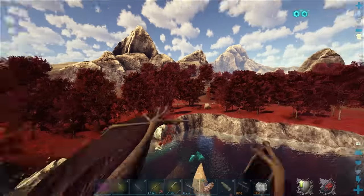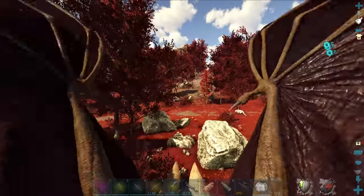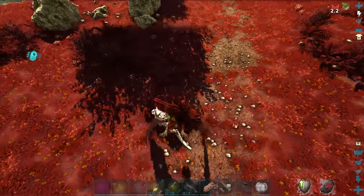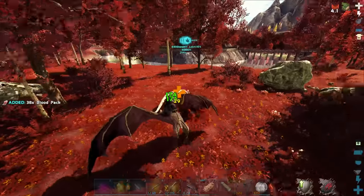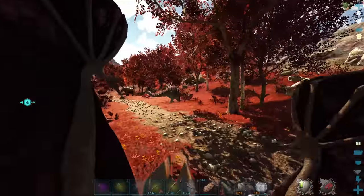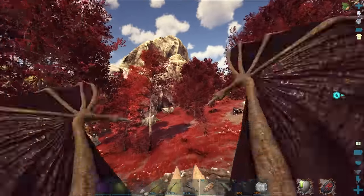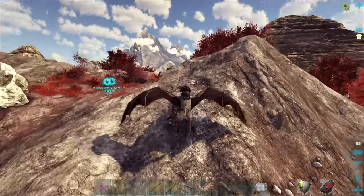There was that other one but it was a low level beside that Thylacoleo. I should quickly gather some blood from some creatures here because I'm going to need about 600 blood. I want to make sure I have it all when these guys are ready to tame. Freaking bleed on these dudes is insane. Got 43 blood. What is that over there - a mammoth? I think if we can find one more good level I'll tame all four and then just head back.